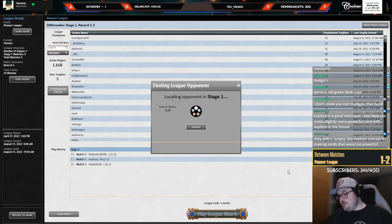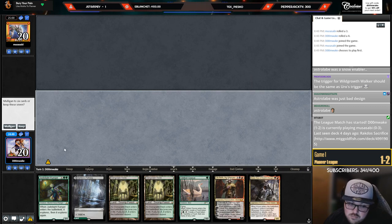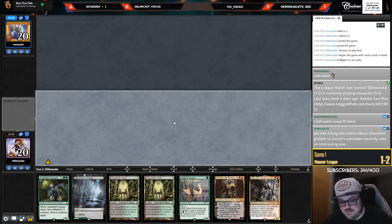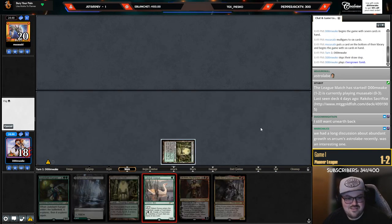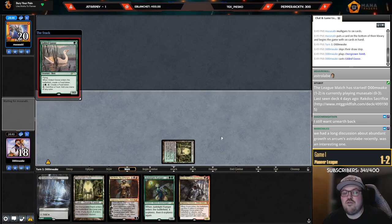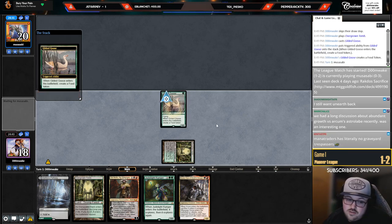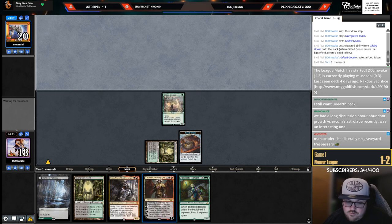Unfortunate — maybe I should have mulliganed. I think if I draw a black source I win that game very easily but just unfortunate. They didn't empty the Explorer concept by making cards that were too narrow outside of it because you have to build your entire deck around it — and sometimes that works out but not always. Musasabi's playing it out at oh-and-three — god, what's Musasabi on today? The hero we deserve.